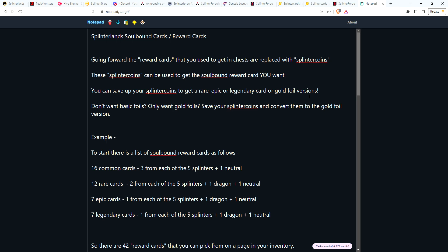The cool thing is you get to pick the card you want. It wouldn't be like opening a chest and getting a Pelicor Bandit when you don't like the water splinter — you'd rather get a life card. With this, you use coins and pick the cards you want from the full list of available reward cards.